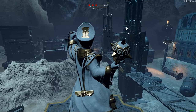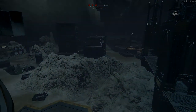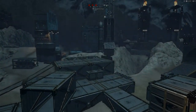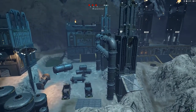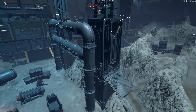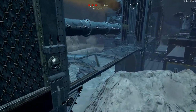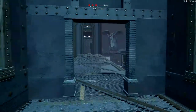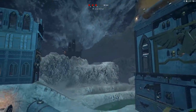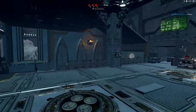We have some new buildings and the first one I just want to show you here is this building that we see between Bravo Point and Alpha Tower. You can see from this point it's accessible only by Jumpback Assault, but also on the other side you can actually send foot units across this area here. This is quite good — it makes the tower more accessible and another avenue to attack from A to B.